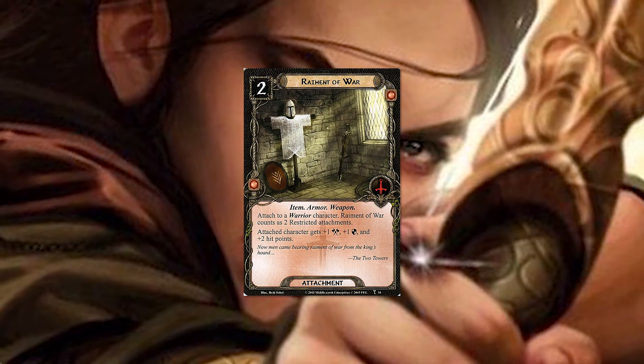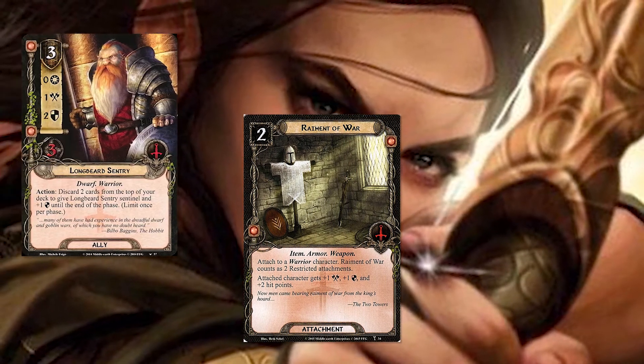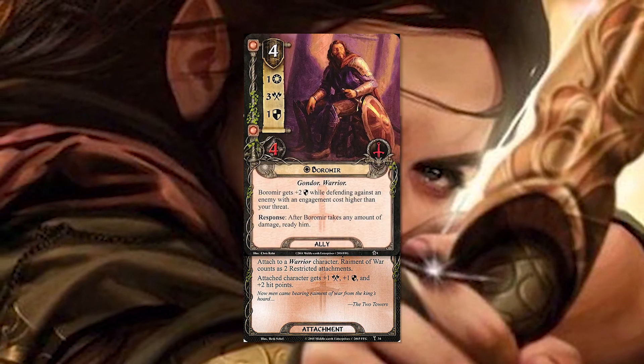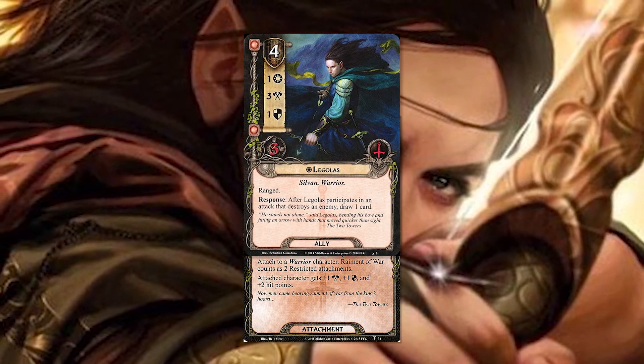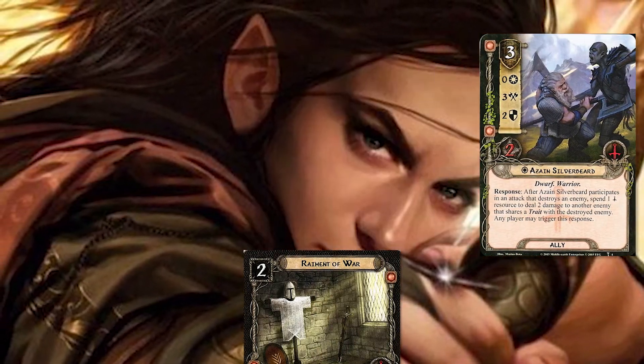Raymond of War is also a great card for this deck, as many of the allies in the list are able to have it attached to them. You can use it on the Longbeard Sentry or the allied version of Boromir to create a stalwart defender, or you can throw it on Legolas or Zane Silverbeard to create some pretty strong attacking machines.